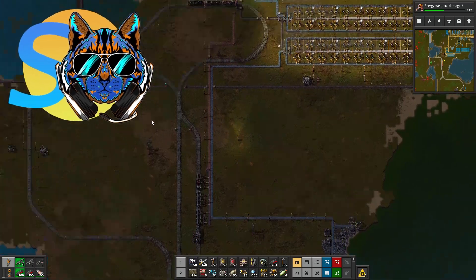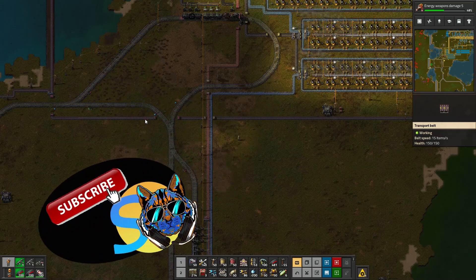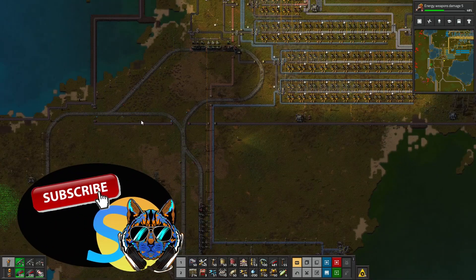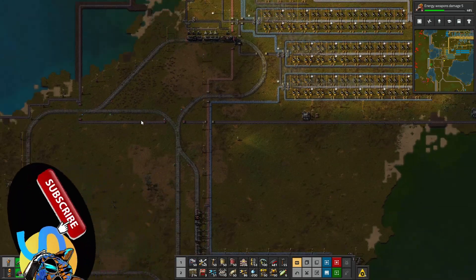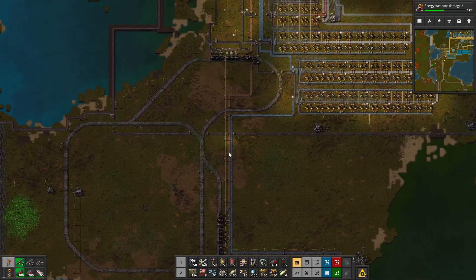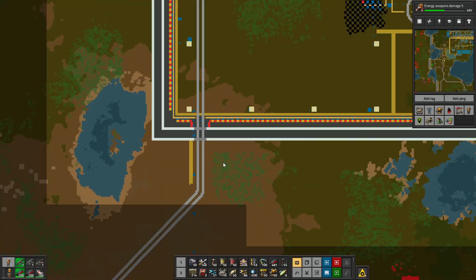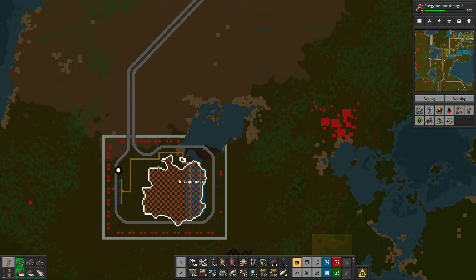G'day and welcome back to Stitch Up and another episode of Factorio, our Lake World series. In this episode we have a specific goal. We actually spent the last episode reinforcing the copper supply from our copper outpost, which is here, and that is going brilliant.